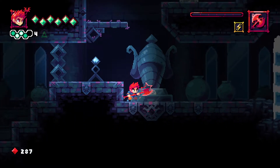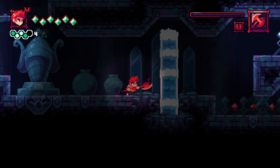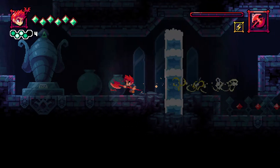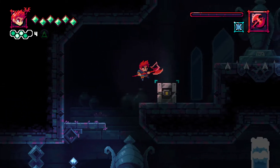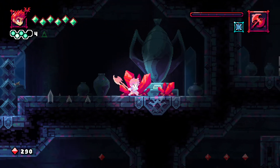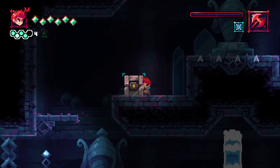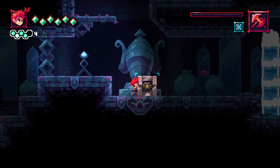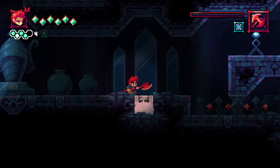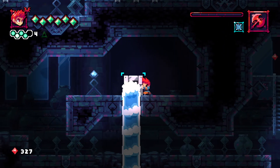Pretty dark in here. Okay, we have a movable block. Can we freeze this? I know what we have to do. We can. Ah, we can't break it though — like shatter it. It is interesting that we can freeze it though. This should just fall right down, right? Yeah.